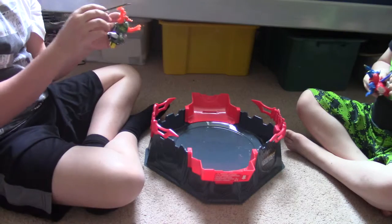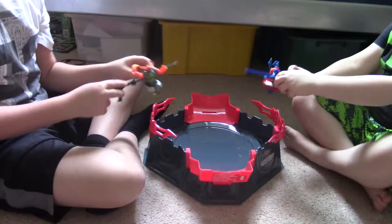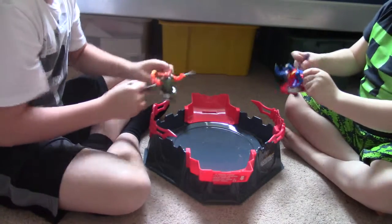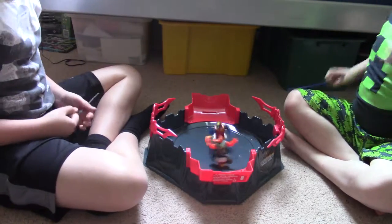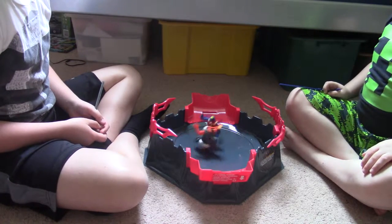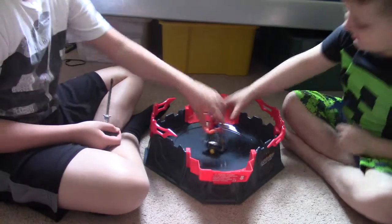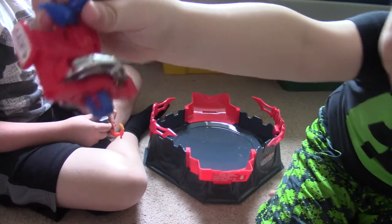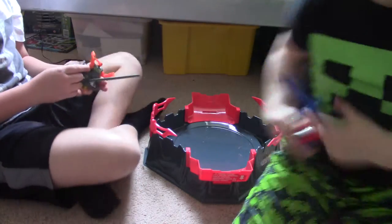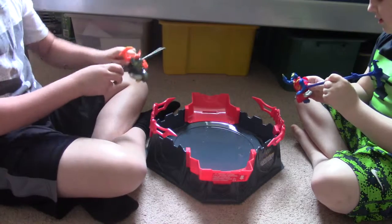Three, two, one — wait, wait. Okay, I lost that one again. Running Dragoon won that one. So that's two-zero. If Milo wins the next one, it's two-one, and then I'll use Running Dragoon and he'll use Samurai Ethred again. Samurai Ethred won that round, so it's two-one. It's really loud — get something to protect your ears.